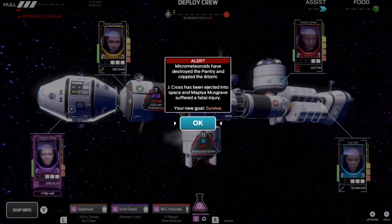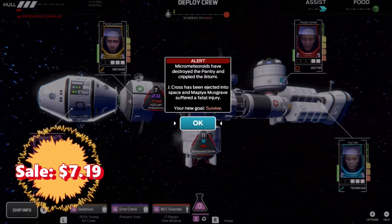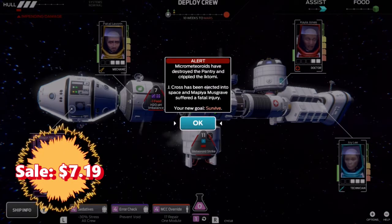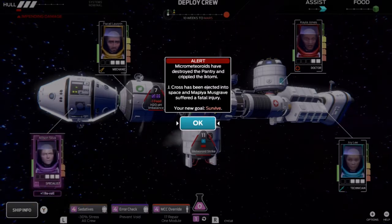We're going to jump right into it as we get our first alert that the micrometeoroids have destroyed the pantry and crippled the Katomi. J-Cross has been ejected into space, and Musgrave suffered a fatal injury. Our new goal? Survive.